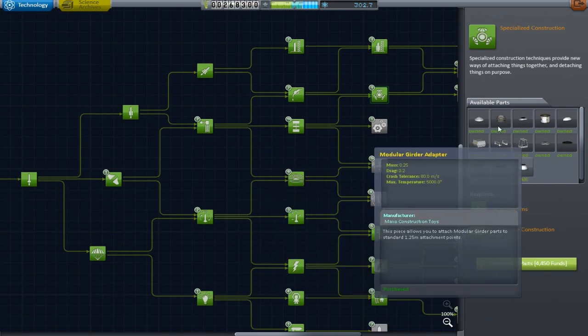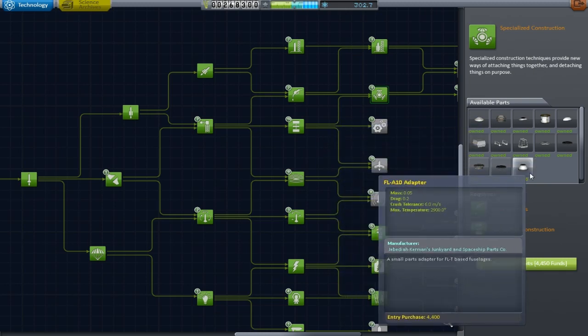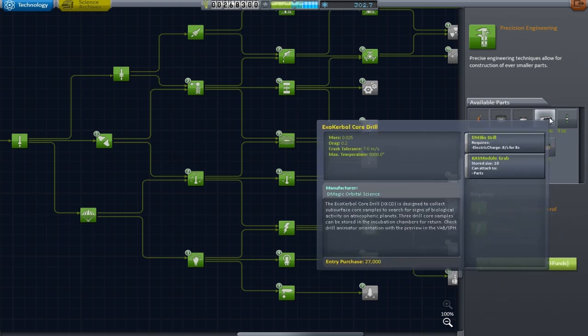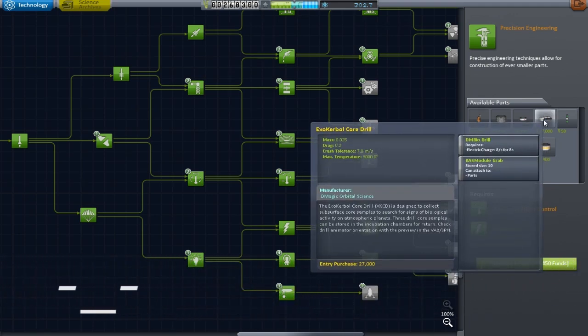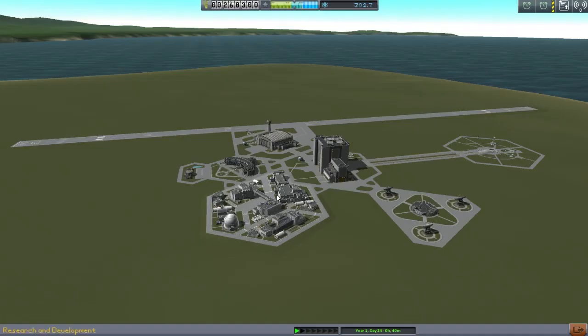Now this isn't too much of an issue, though obviously I would like to have everything open to me. The main problem is when I come to these orbital science parts — almost all of them cost over a quarter of a hundred thousand. Four of them is a hundred thousand. So yeah, I need more money, quite a lot more money.